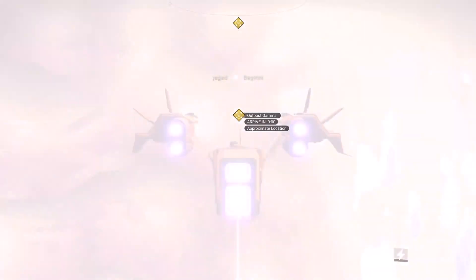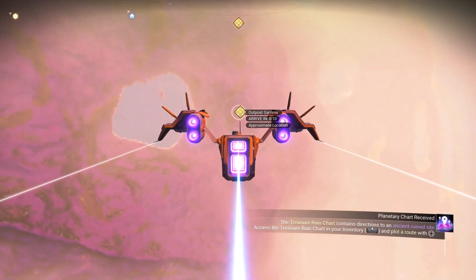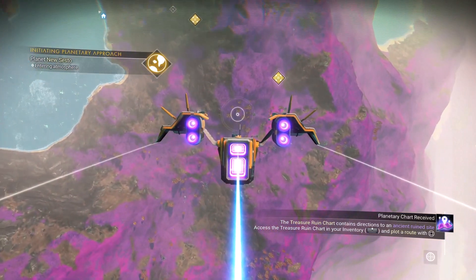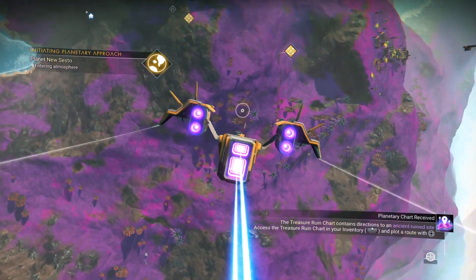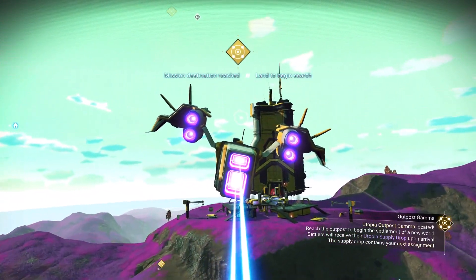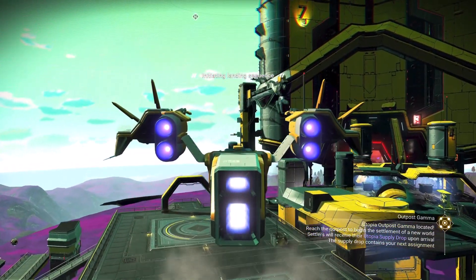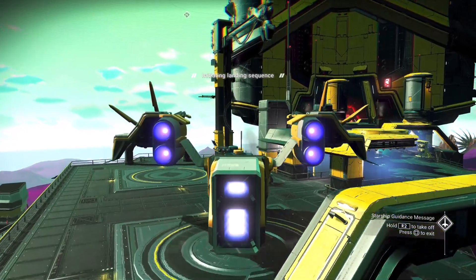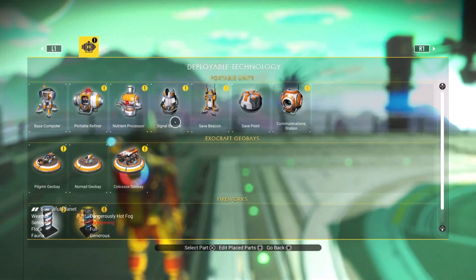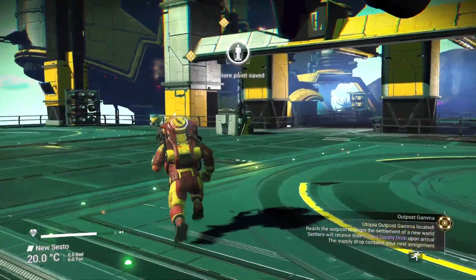That's the trusty pulse spitter. I don't know how much a base computer costs here. Look at that, there it is — easy peasy. We got a touchdown. Let's take a look at what a computer's going to cost us: 200 chromatic metal and 500 pure ferrite. We got plenty of pure ferrite — we'll have to go get some copper. Or we might even be able to buy some while we're here.